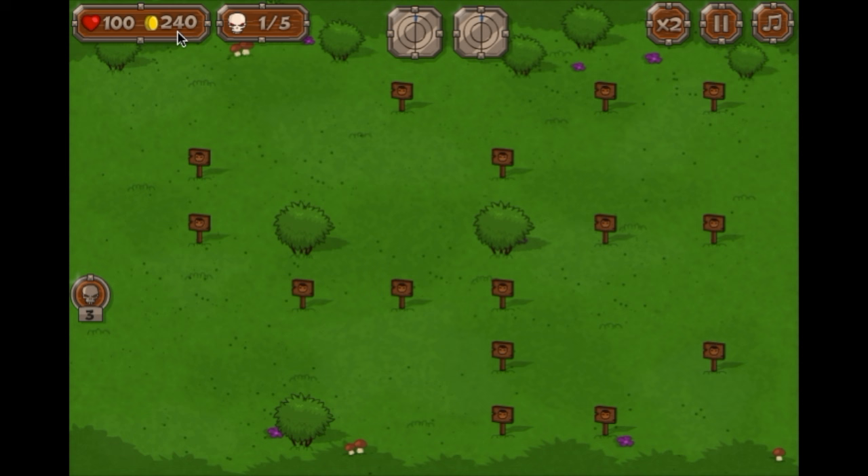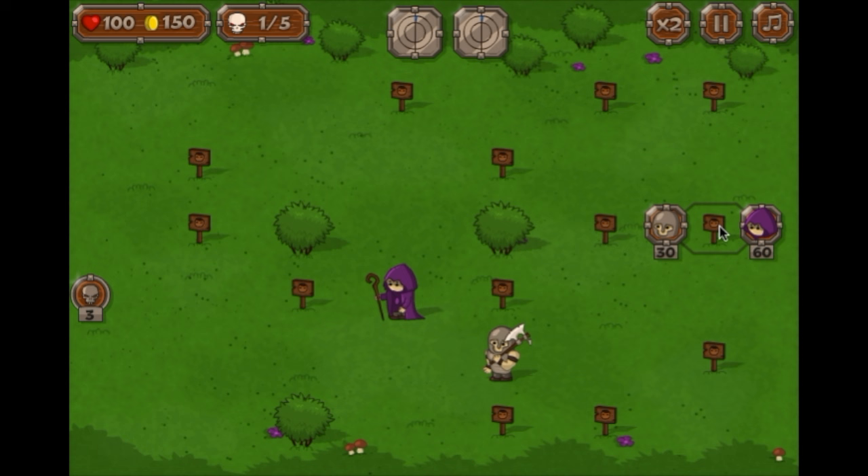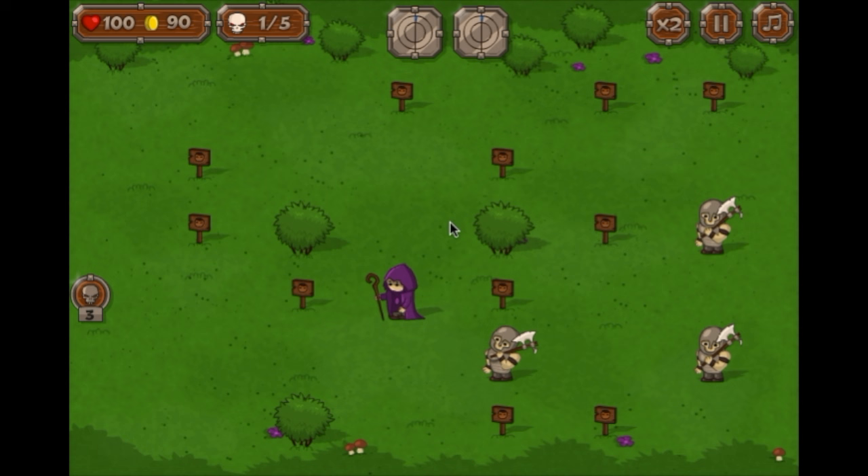Maybe we lost our coins from the last battle — I think we did. So it's no use to save them, I guess. Our three enemies will go this way the first time, but this is a good place anyway for a wizard. Let's take a knight there, one here, one here. Okay, let's see what happens.